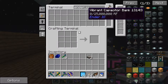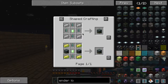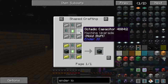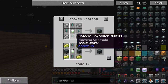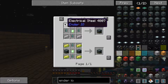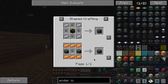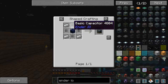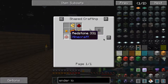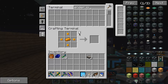I need one of these vibrant capacitor banks because these are boss. I could either do it like this with the vibrant crystal - that requires electrical steel - or I could do it the slightly easier way. Let me make a whole bunch. Yeah, that should be enough for now.